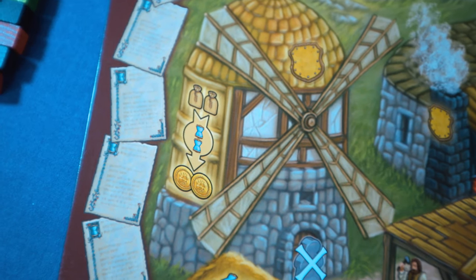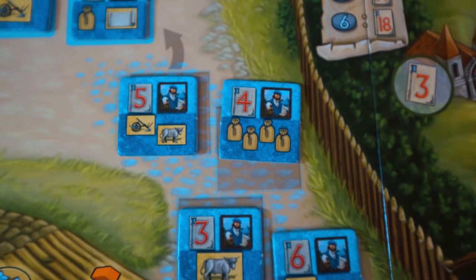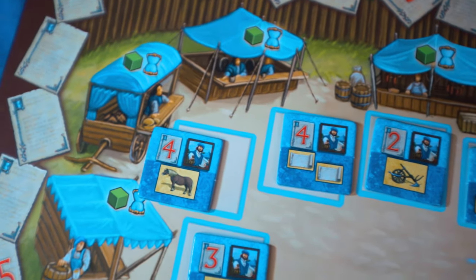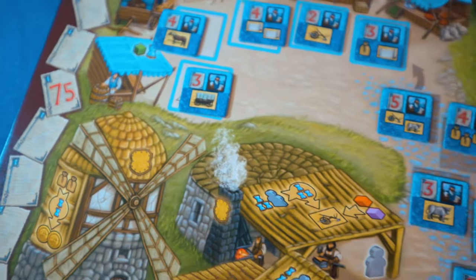At the mill you'll pay two time and return two bags of grain to the supply in exchange for two coins — this is the only place you can get money, which was sort of in short supply back in the days of the black death. At the market space you'll be able to supply a customer with what they want and get the relevant number of victory points. If you go there, not only you but everybody else will get the opportunity to take the market action, so just be careful you're not gifting somebody a free lunch.